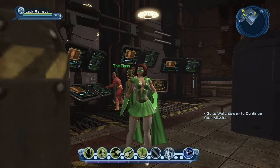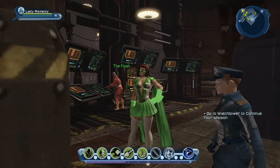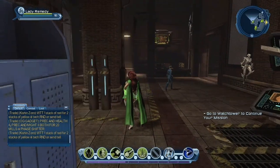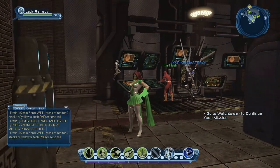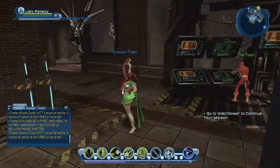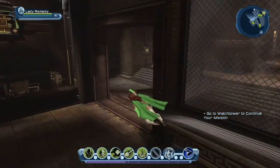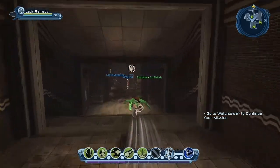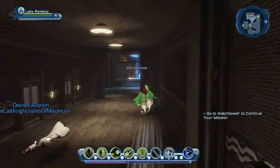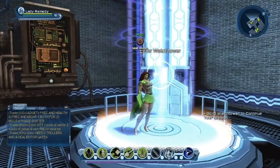Hey there guys and gals, welcome back to my playthrough of DC Universe Online, welcome to episode 6. If you watched episode 5, we just beaten Queen Bee, and right now as you can see from our mission, Oracle has given us a chance to visit the Watchtower. So we're going to head to the Watchtower and she's going to show us around and get us caught up with what we need.